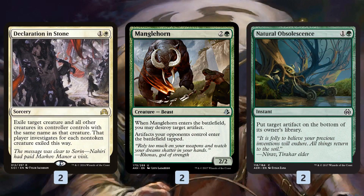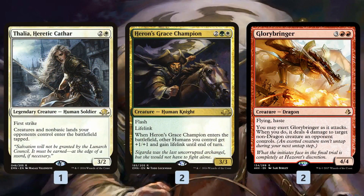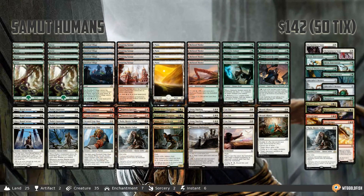In the sideboard we get some more interaction. Declaration in Stone can get rid of a board full of zombie tokens or an Ulamog, which is very good against specific cards. Manglehorn deals with Mardu Vehicles, keeps Heart of Kiran off the battlefield, and taps down random artifacts. Natural Obsolescence is another artifact removal spell. Heroic Intervention and Lifecrafter's Bestiary are great in removal-heavy slower matchups — Heroic Intervention can fizzle a wrath or targeted removal, while Lifecrafter's Bestiary grinds out a lot of value. We also have more Thalias, another Heron's Grace Champion, and some Glorybringers — the only non-human creature in the deck — which are great at taking down Gideon specifically as a flying haste creature that can also shoot down an opponent's creature. And that is Samet Humans for Amonkhet Standard.